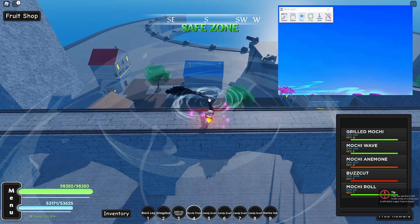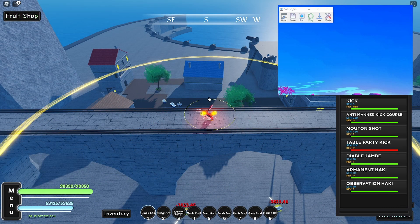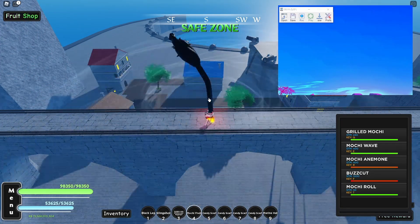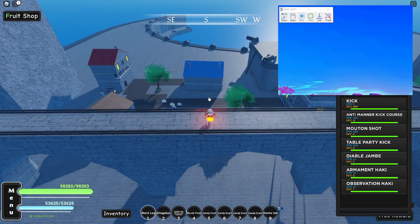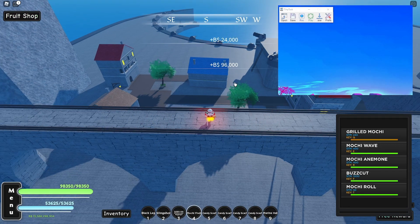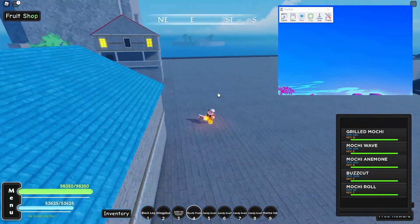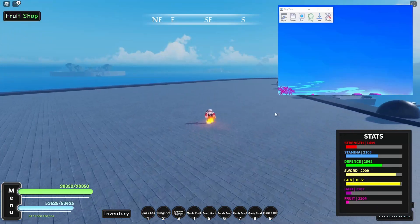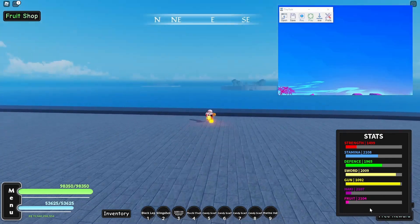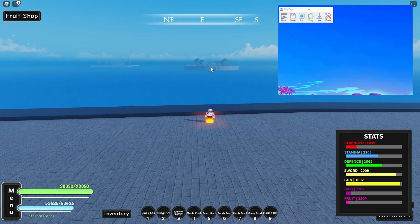My method of training all of the skills on Impel Down is the best. You just make this TinyTask macro, go AFK or sleep because this is an overnight method, and you're good to go with every skill. In a few hours you should be able to go into the Second Sea, but I'm not really sure. I don't know how long it will take — I guess 10 hours, maybe more, maybe less. With the Marineford method, you can make a few million also while AFK training almost all of the skills: strength, stamina, sword, gun, Haki, and fruit. In Impel Down you train everything, every single thing, so I guess Impel Down is still the best method.